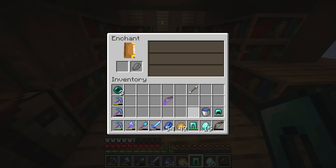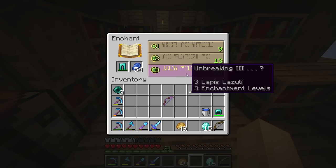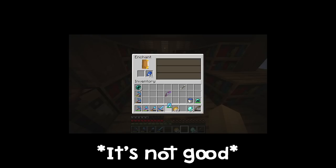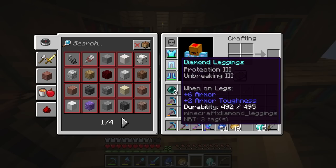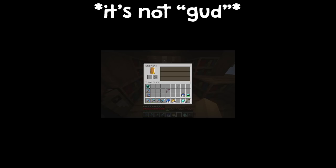Right now we can get Unbreaking III with the leggings, but we've only got enough for one enchant so let's test it out — please give us Protection. Protection III — that's good, I'm happy with that. So now we have Protection III on the boots, on the leggings, and on the chest plate — that is actually very, very good.